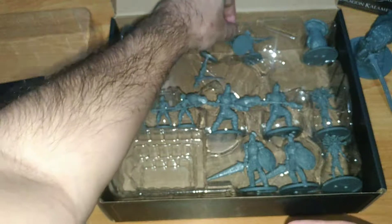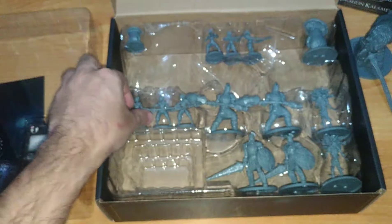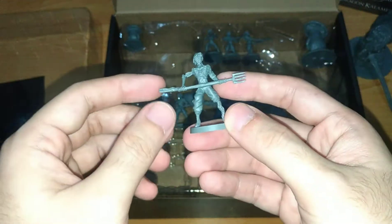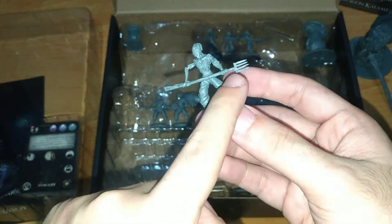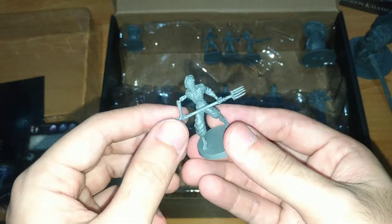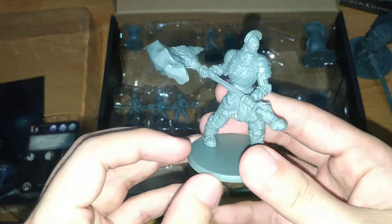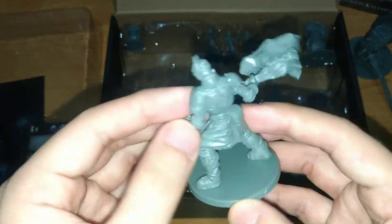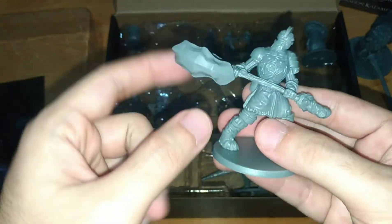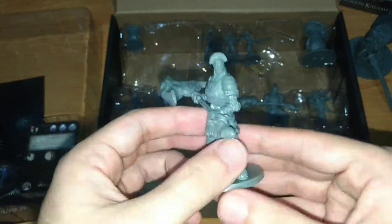We have three of those miniatures. Then we have the same enemy type with a different model — they're now holding pitchforks — so we have three pieces of that model. And then there are big ones: a giant knight holding a massive stone axe. Really nice details on these miniatures.